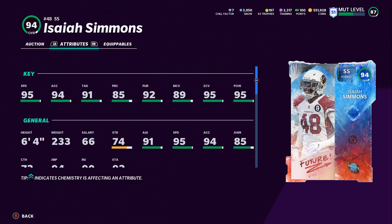A covered strong safety that can just sit back there with that speed, height, and everything. Or you can put Lurker on him, pick artist on him, user him in the box at linebacker — and now you have a great shooter at linebacker. Or you can shoot gaps — now you have the greatest gap shooter in the game. He can literally be the greatest at anything. He's so versatile.